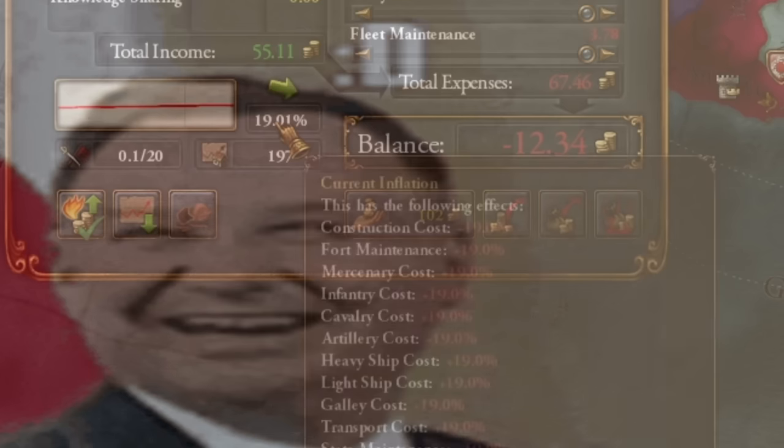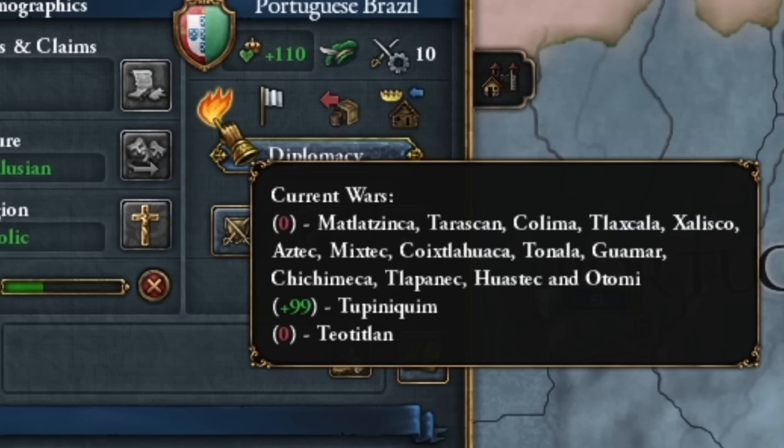A colony is created when there are five cored provinces in a given colonial region. With our colony we are almost the largest empire in the world. I've established courts throughout my entire colony — the most lawful country in the world, truly. When will I finish administrative technology level 10? Unfortunately the Reformation era has begun, so we lose our great bonuses for colonization. This is the moment when we should already be transitioning to our Brazilian Portugal.